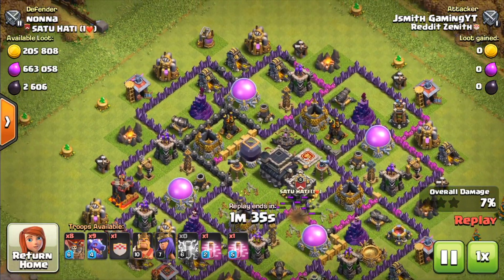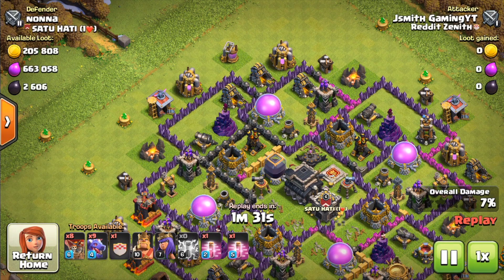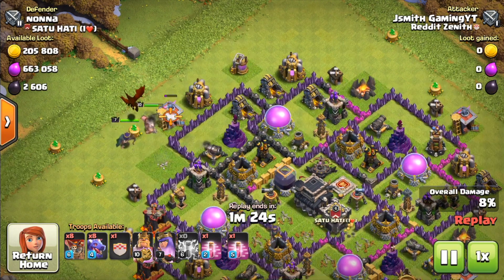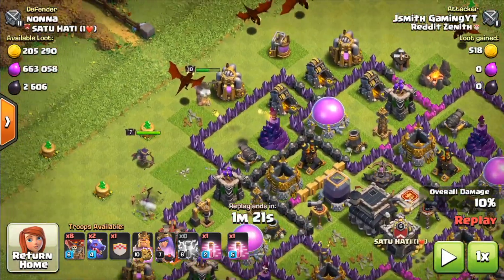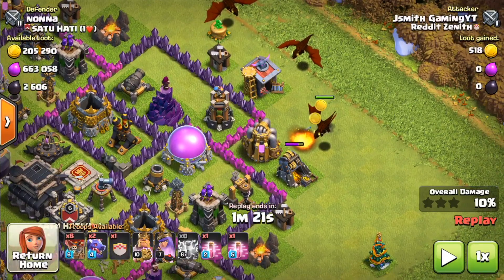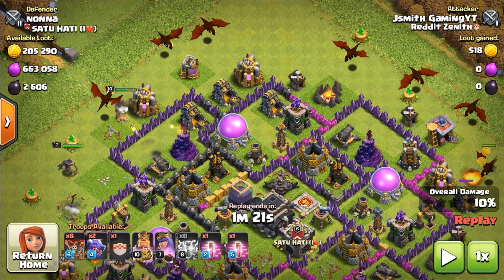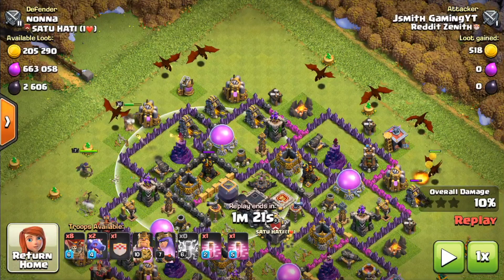Now that those buildings are taken out, I'm going to use my heroes to help my dragons funnel to where I want them to go, and get some extra defenses picked off. I dropped my funneling dragon and heroes on the left side and then a funneling dragon on the right side, pretty much dictating where I want my dragons to go — down the middle of the base so I can take out both remaining air defenses as soon as possible.